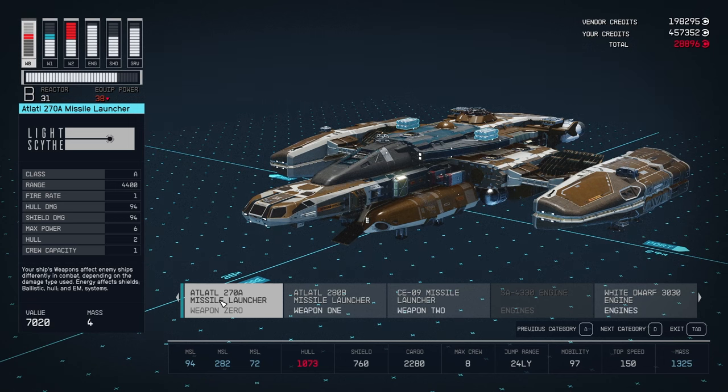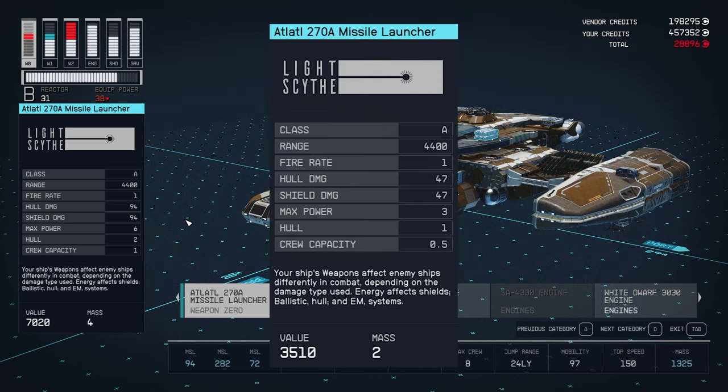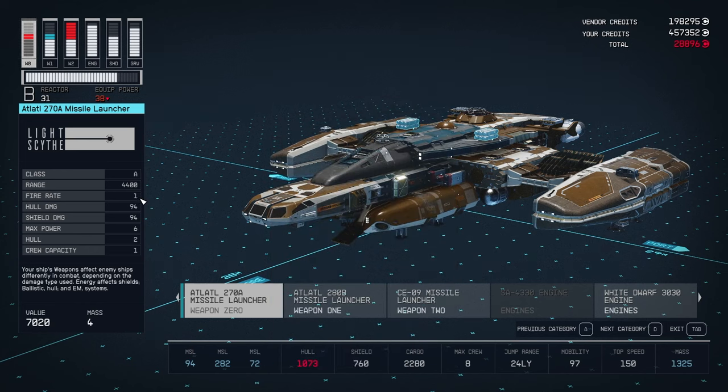The first one we're going to look at is the Atlatl 270A missile launcher. It does shield damage of 94, hull damage of 94, and has a fire rate of 1. All the missile launchers have a fire rate of 1. One thing they don't show anywhere is the volley size — the 270A has a volley size of 6 missiles.